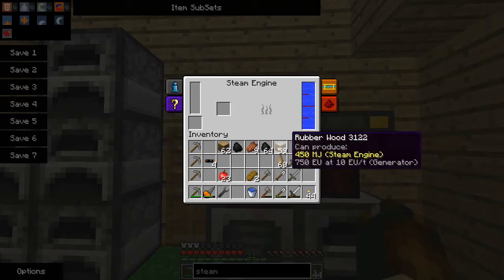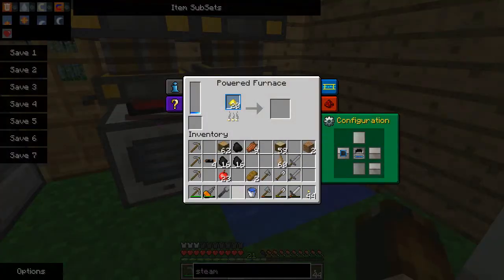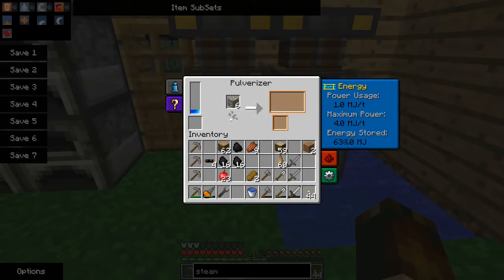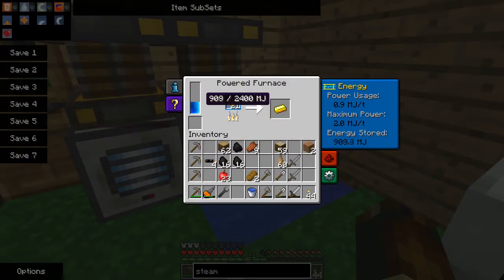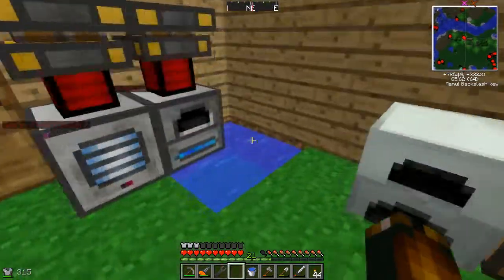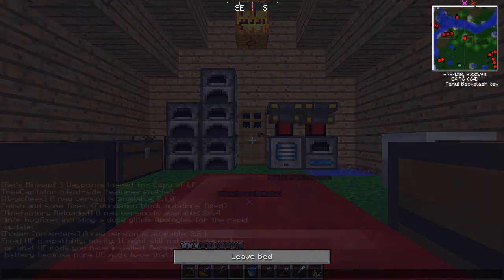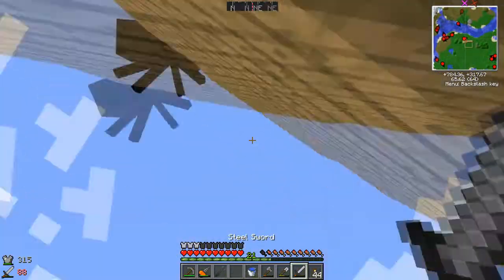Now load it with water — all it needs now is fuel. Maximum power of this is 2 MJ per tick, which is all the engine can give. I can't sleep even though there's a spider on the roof.